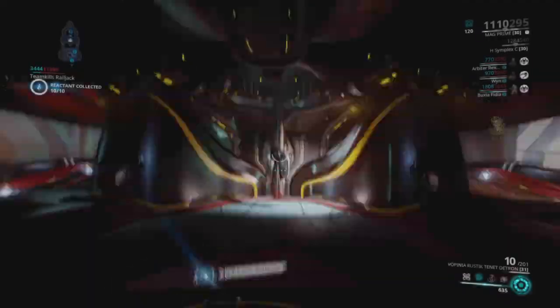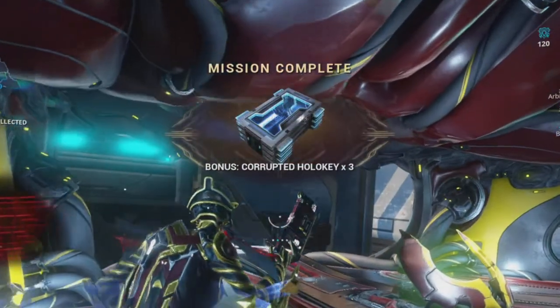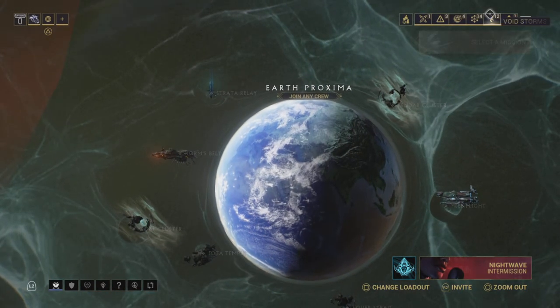For getting the Tenet weapons, Ergo Glast is accepting corrupted holokeys only. These holokeys come from Voidstorms in the Railjack Fissure menu, so you have to go to the Railjack and then do those Fissure missions.